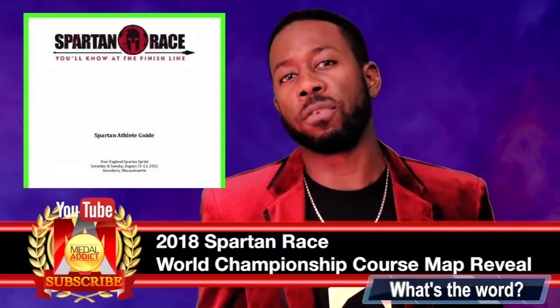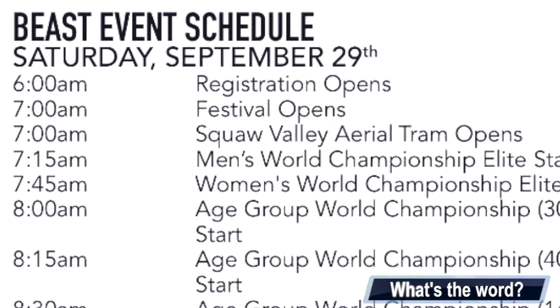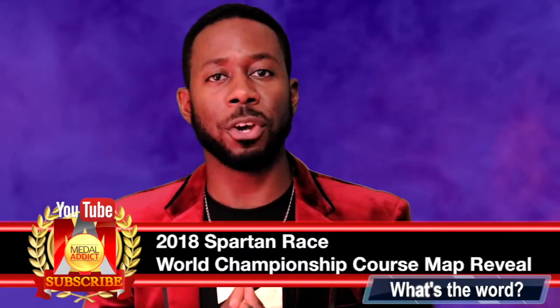At the same time they released the course map, there's also an athlete guide telling you what to do Friday, Saturday, and Sunday. Friday, your briefing starts around 5 p.m. On Saturday, things kick off from 6 a.m., with the 7:45 a.m. wave being when it all begins for the Beast. On Sunday, the 6 a.m. Ultra Elite wave begins.